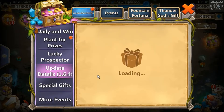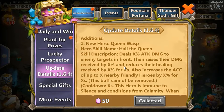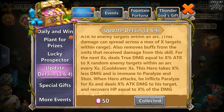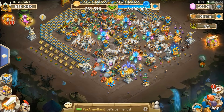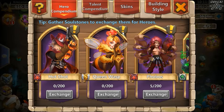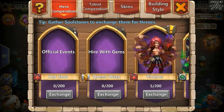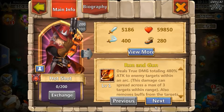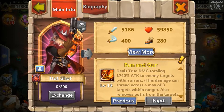Let's go through the update details. We've had two new heroes — similar to before when Plant Warrior and Rosaline were brought out. We've got Queen Wasp, available to hire with gems, and Hot Shot, who's an official event hero. Let's have a look at these heroes.